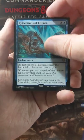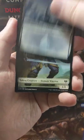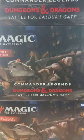Not a bad little one for your tribal decks or whatever you want to call them. We got a Snow-Covered Island and a Human Warrior token. Thanks for watching.